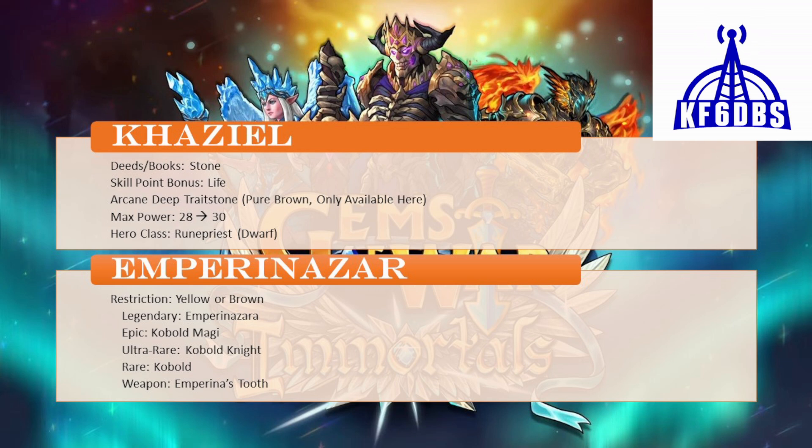The Emporina Czar faction restriction is yellow or brown. The four troops available are pretty much kobolds. Emporina Czar is a really good healer and resummoner. To get the best use of her you'll need the kobolds as well because that's who she's summoning. The weapon available in Emporina Czar is Emporina's Tooth, which is a little bit more collectible than useful.